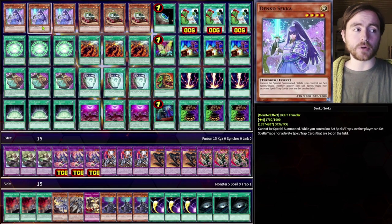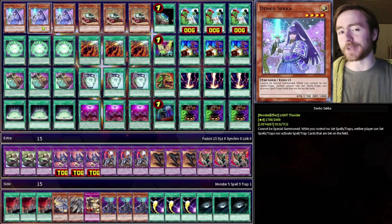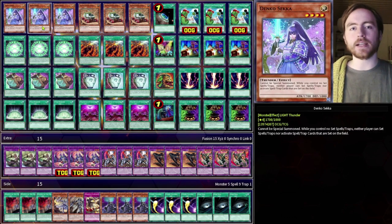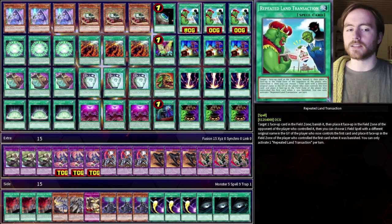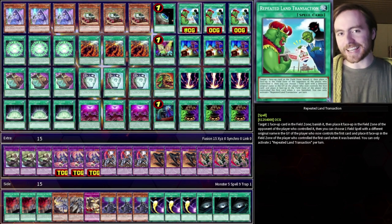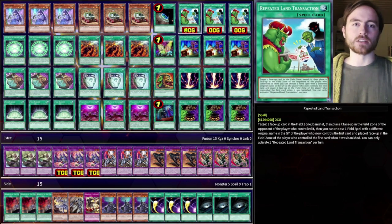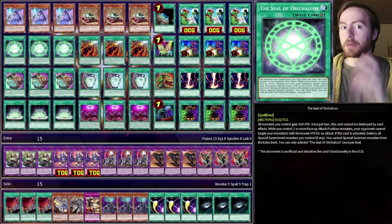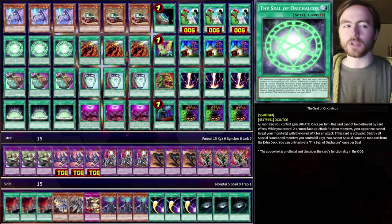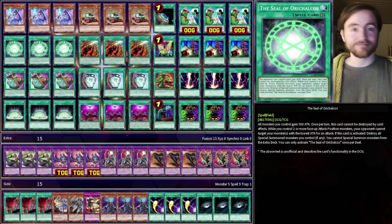Because you can still set field spells under Field Barrier, we are playing 3 Dankoseka. We are playing no traps in the main deck anyway so this is a great card to play in main. We are playing 3 Dankoseka to prevent our opponent from activating any set cards or setting any new cards. Then 3 Planet Pathfinder to find our field spells, as well as a Terraforming and a Set Rotation. The MVP of the deck: we are playing 3 Repeated Land Transaction. This can give any really bad field spell to our opponent, and Seal of Orichalcus is the best field spell to do that, because it says you cannot special summon monsters from the extra deck. We can give them a buster lock that's pretty hard to out, because the only way of destroying a Seal of Orichalcus is with something like Lightning Storm — but it's on their side of the field so they can't do that.